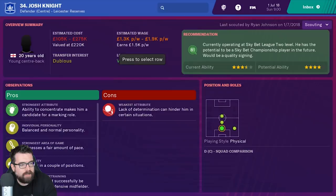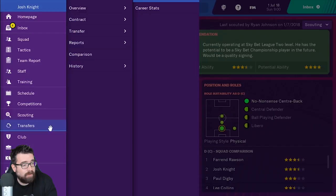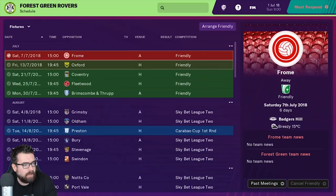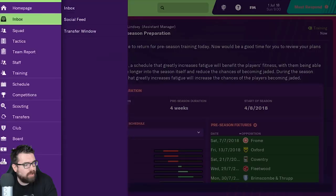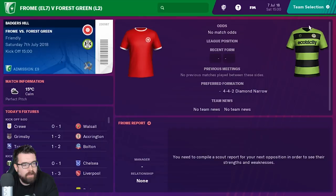We're not going to buy any players now. What we do want to do is have a look at what the match engine looks like on the Switch version — that's what we're all here for. Let's fast forward to the point where we can play our first friendly. We have a friendly in seven days' time against Frome. So I'm going to, using the magic of time travel, fast forward to that first friendly and have a look at what the match engine looks like.